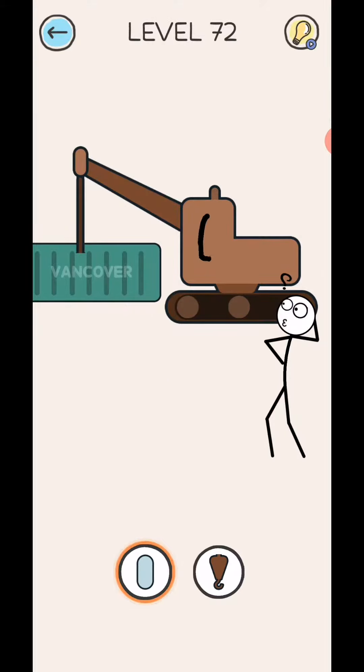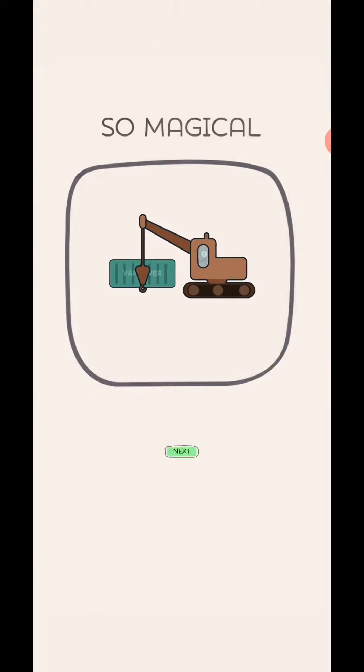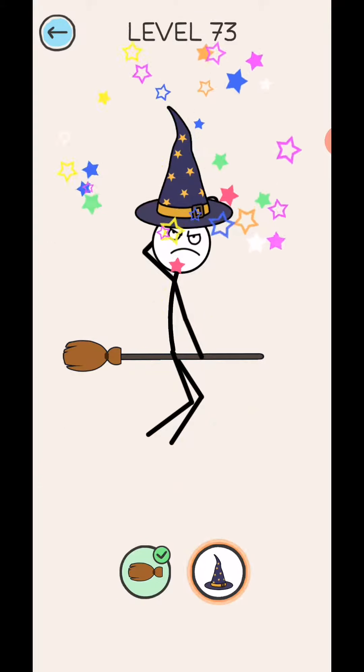Level 72: draw the cabin and draw the hook. Next stage, level 73: draw this side and draw the magical head.